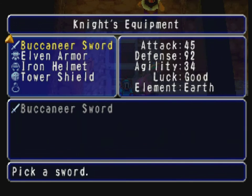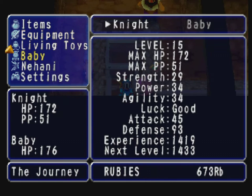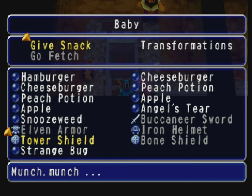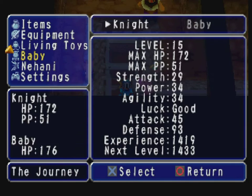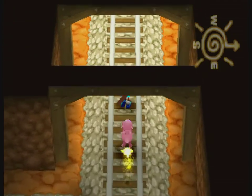Let's go ahead and equip this. It's just marginally better than the one we had before, but you guys know the drill — let's give baby our old shield. I'm still not sure what I'm going to do about that strange bug. You can sell it for 400 rubies, but I don't know — I might need to go consult a forum to see what's up with that, because I really don't know if that's something I should sell or just feed to baby. Okay, but anyway, we're done here. We've already spent way too much time in Carmarthen.